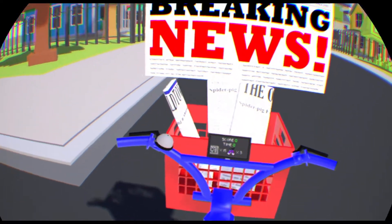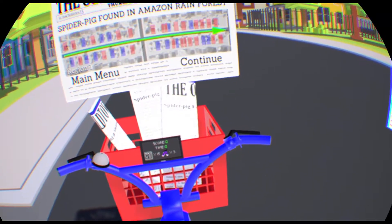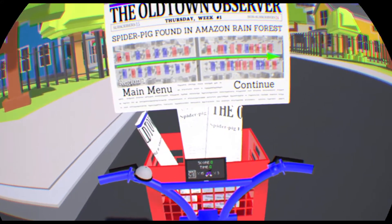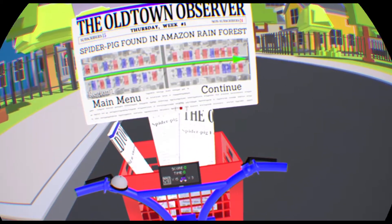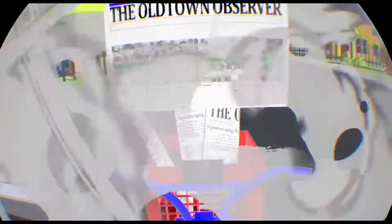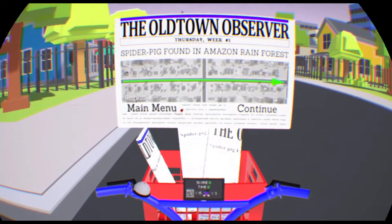You don't have an avatar, you don't have hands — you're just kind of floating here. The Aim Controller support is great, but it just looks like you're driving around delivering papers with a super soaker. I feel like if you had an avatar with hands that could actually reach into the basket and grab the papers, it would be a lot better.